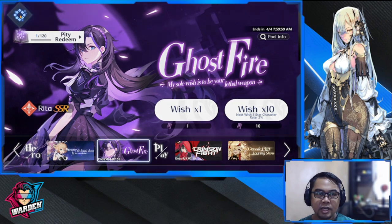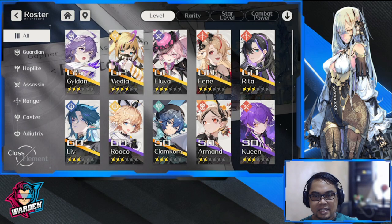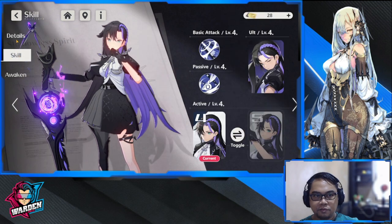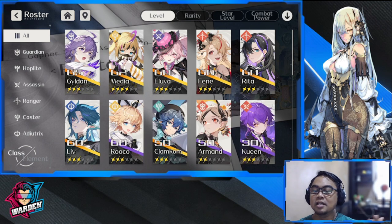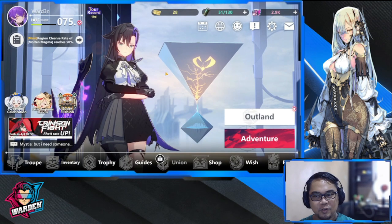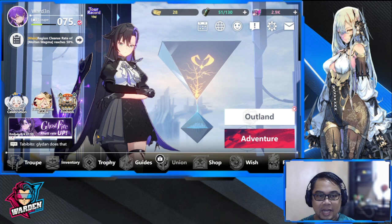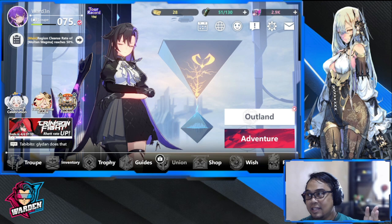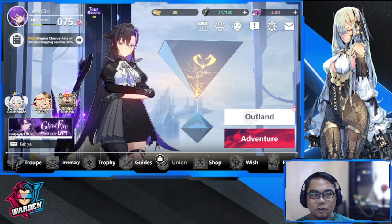I have Rita at level 60 with all four skills at rank four, so I can give a fairly detailed review. I just got her to 60, so give me a bit more time. A build guide will also be out once I've completed my review. That wraps up the news portion — now for my overall free-to-play feedback.